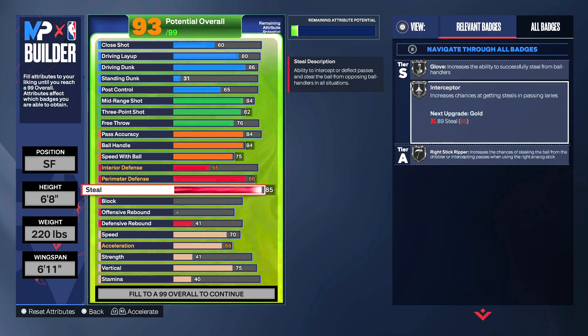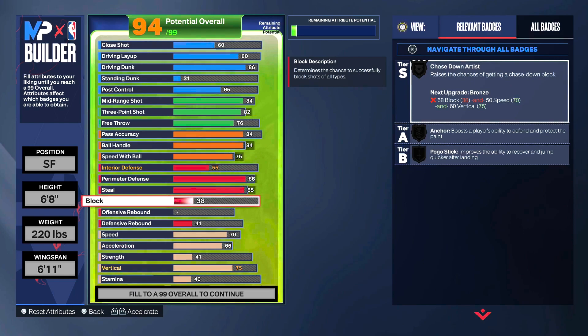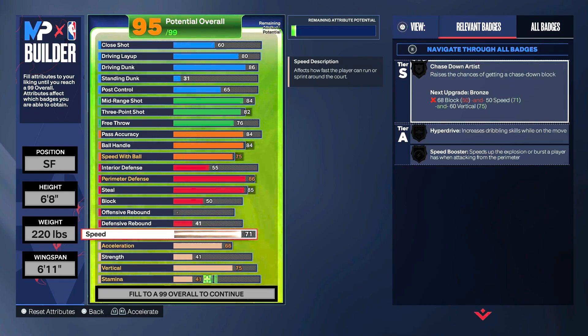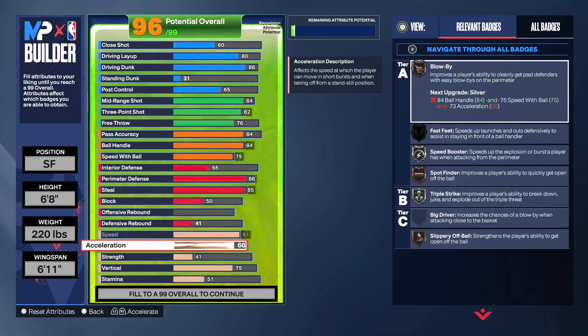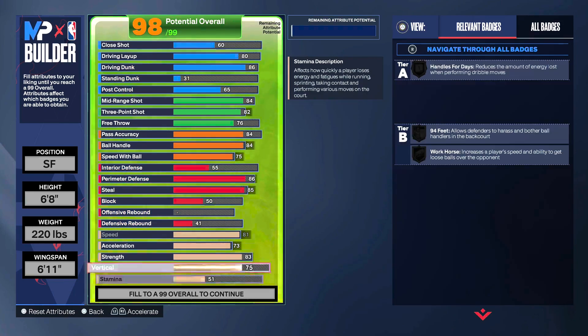At 85 steal you get all the steal badges at at least silver. To get them at gold you need at least 90 steal — on some you need 91 for glove, 89 for interior interceptor, and 94 for right stick ripper, which I'll be checking out quite a bit. For block, I put it up to 50 — no real reason besides wanting the ability to contest some shots. Speed I put all the way up to 81, which allows you to get silver hyperdrive and silver speed booster. Acceleration up to 73, and strength all the way up to 83.